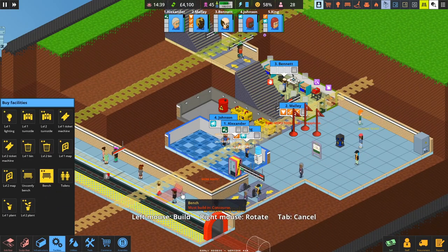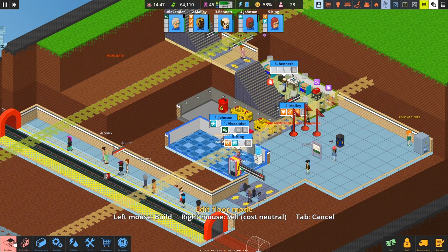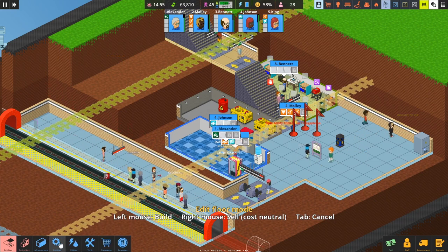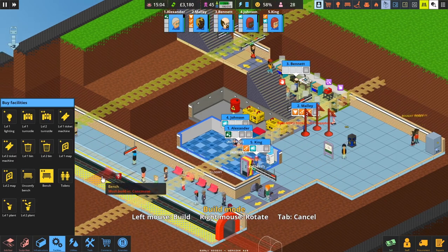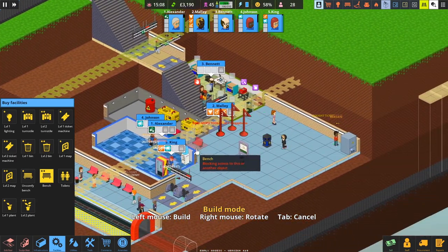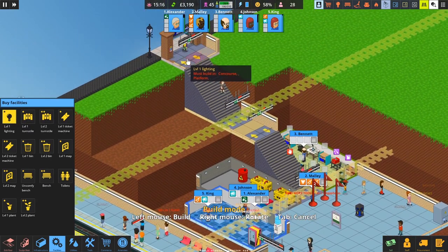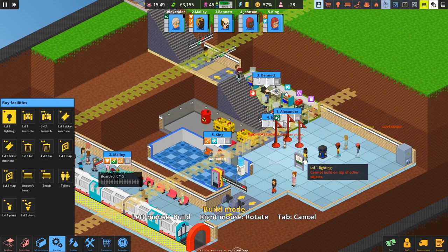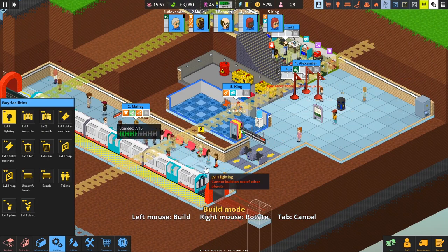We've got a bit of cash spare, so let's put in some comfortable benches instead of uncomfortable ones. We haven't got enough space, so let's add another layer here, and then we can put in the benches — a nice load of benches. We also need some lighting, so we'll put in lights: one there, one right in the middle, and one down the other end.